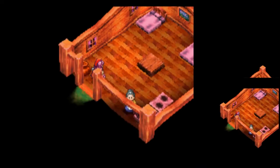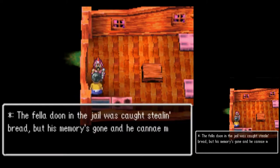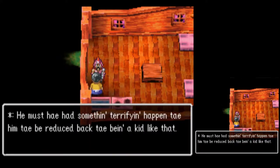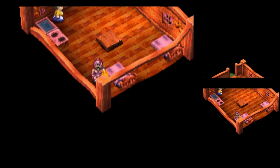Who's in this house? The place is empty. The fella down in the jail was caught stealing bread, but his memory's gone and he cannae mind a thing about it. He must have had something terrifying happen to him to be reduced back to talking like a kid. What happened to him, I wonder?